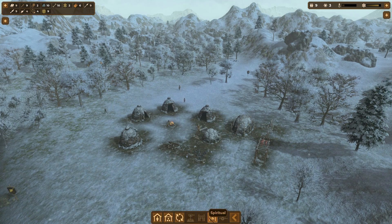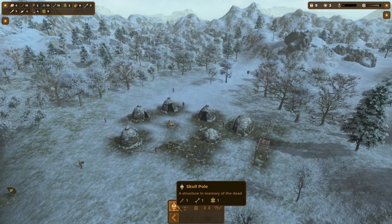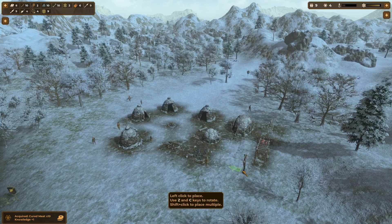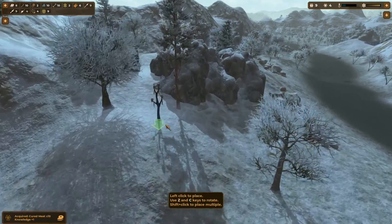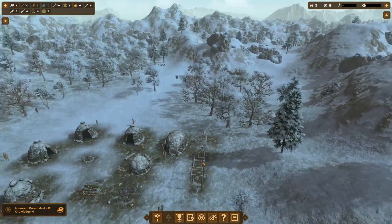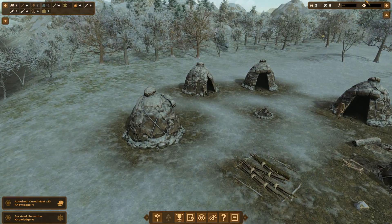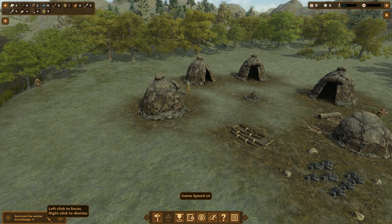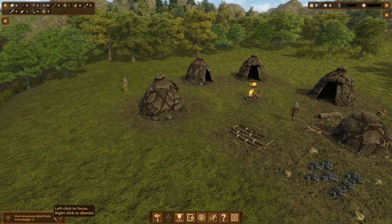Looking at the spiritual buildings, the only thing we can make right now is a skull pole — a structure in memory of the dead. We can put it up on this hill. Having these spiritual things will increase the desirability of our little village. We just powered right through winter with fast forward and got a knowledge point for making it through winter, and another for finishing the skull pole.